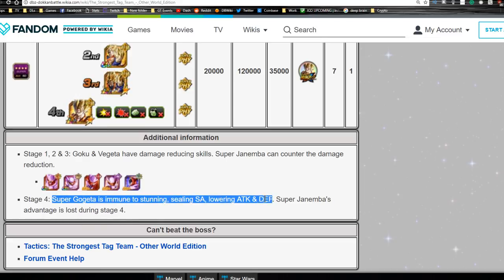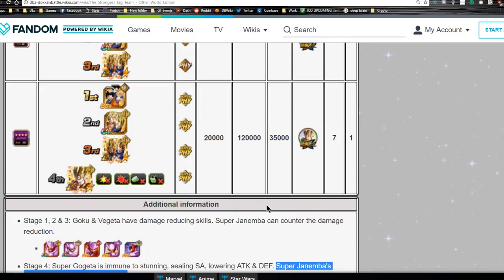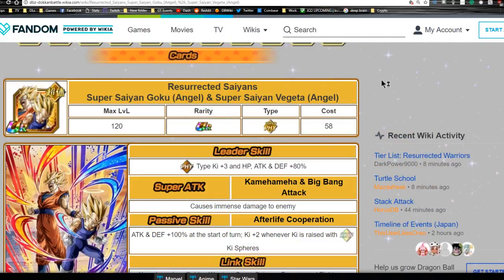Super Gogeta is immune to stunning, sealing, and lowering Attack and Defense, which is ridiculous. Super Janemba's advantage is lost during stage four. Once you get all those medals, they will Dokkan Awaken into Resurrected Saiyan - Super Saiyan Goku Angel and Super Saiyan Vegeta Angel. Their leader ability is Physical type Ki plus three, HP, Attack, and Defense plus 80.